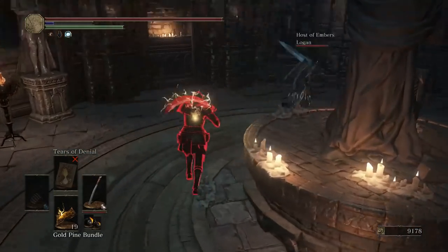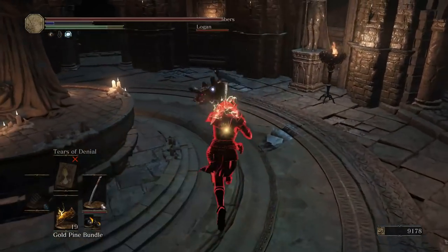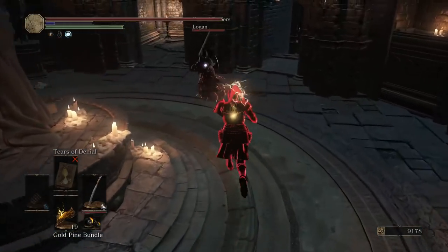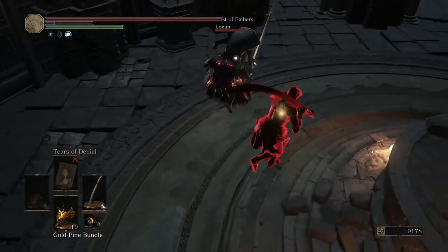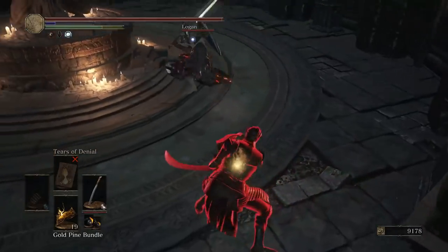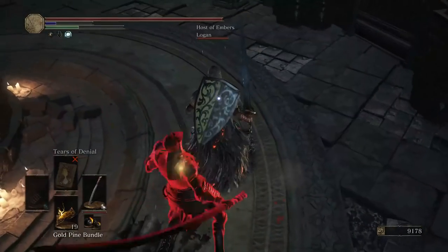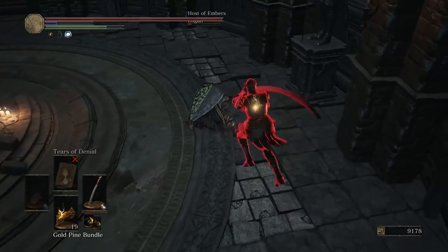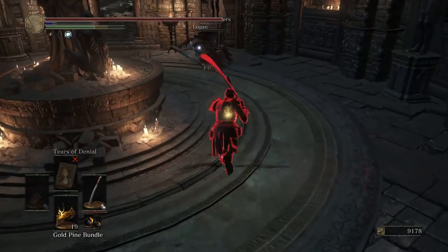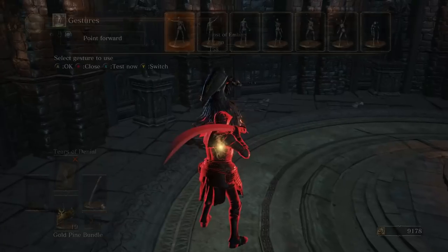Let's do it Logan - we can't fight from around the pillar, I'm not sure what your plan was. Oh, you're a speedy one - you like to go fast like Sonic. And then use all of your stamina on R1 - I see you. Oh, I thought that might be a good roll catch attack. Good fight, Logan.